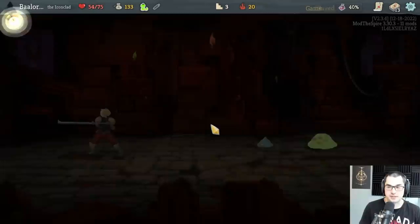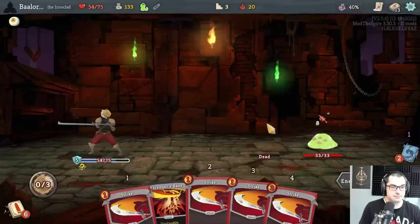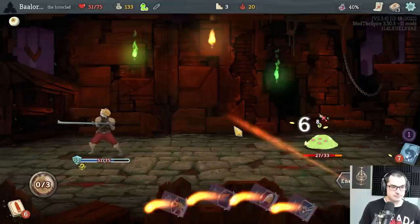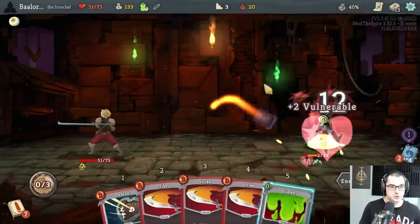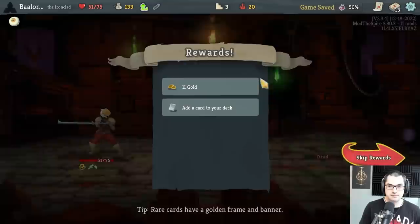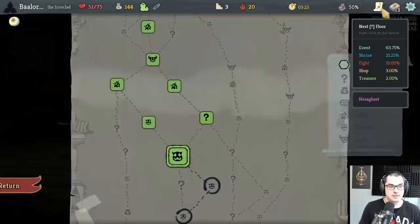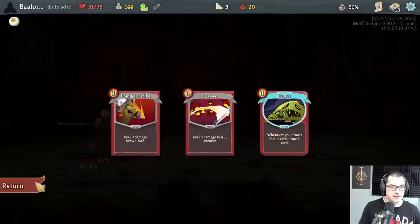I'll keep taking fights here — it says two, that means you click it, that's the rule. And now none of these say two, although this one says AoE which is good enough reason to add it — Cleave. We have a way to deal with five slimes or four gremlins.